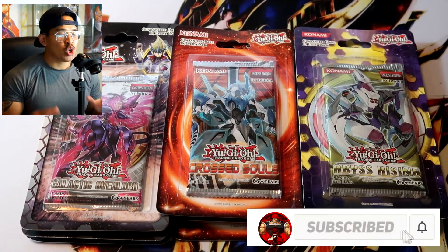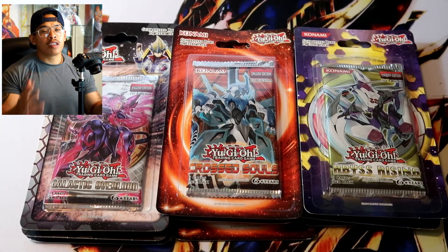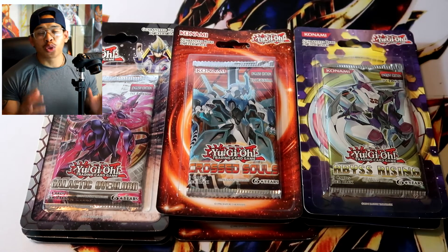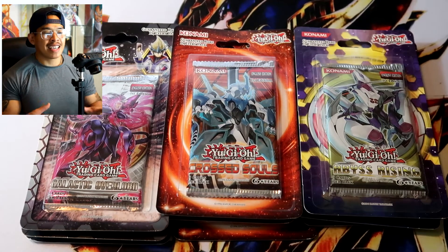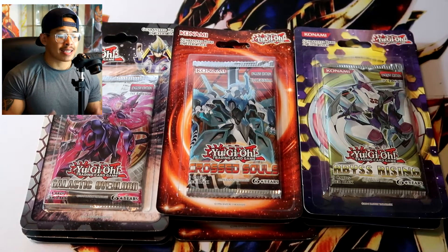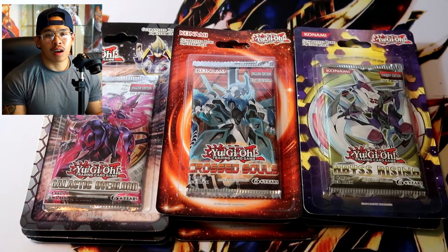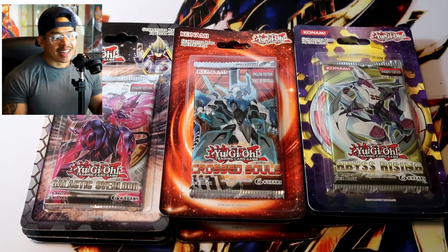Before we begin, make sure you guys subscribe if you enjoy Yu-Gi-Oh! content and openings — I highly recommend it. Also drop a like on this video as it will help out the channel so much, and leave a comment below about what you guys want to see pulled. There are gonna be some epic cards in these sets. All three sets give us a chance to pull a ghost rare, so in a way we're kind of ghost hunting. With nine blister packs total, it all comes with the thrill — the fun is in the hunt. Hopefully we can pull something crazy, maybe even an ultimate rare.